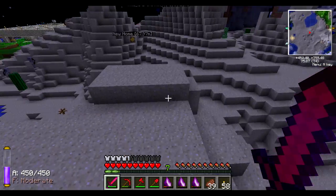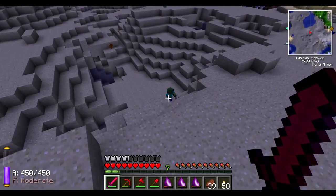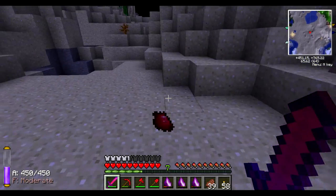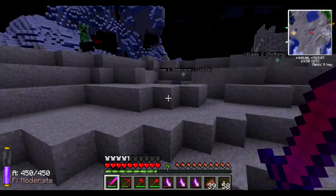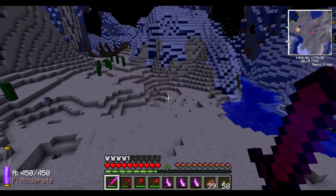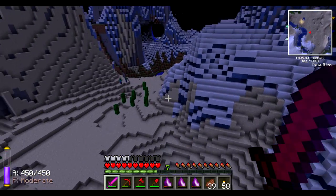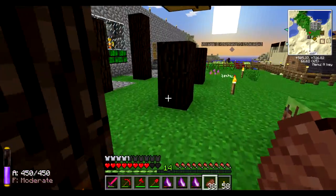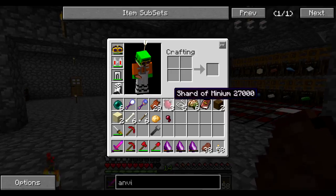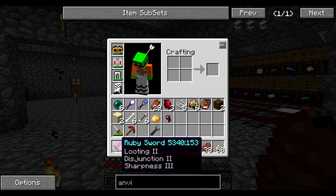Will it cause a zombie to drop more brains? Let's see — two rotten flesh and one of those shards. I can never complain. I really like the three pearls from one Enderman — this is awesome. The night is over. I killed three Endermen — you saw the first one and then I killed two additional ones. One of them dropped two, one dropped none. Pretty awesome — I'm really liking this sword.